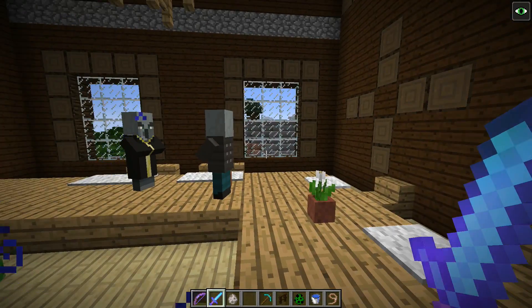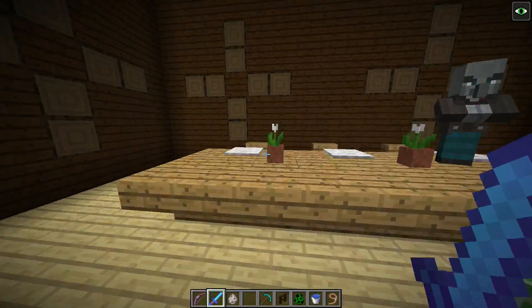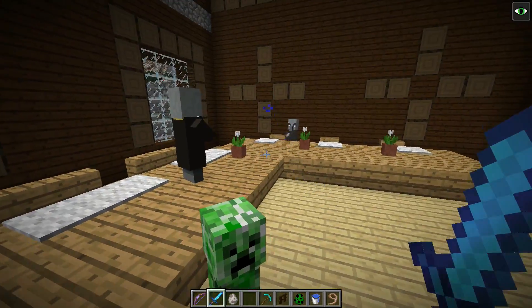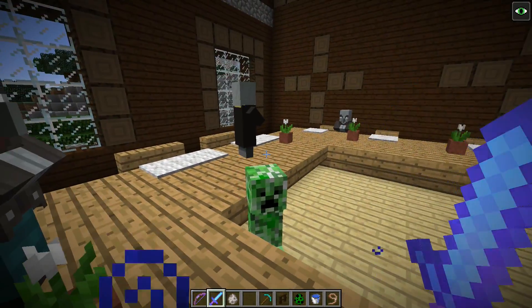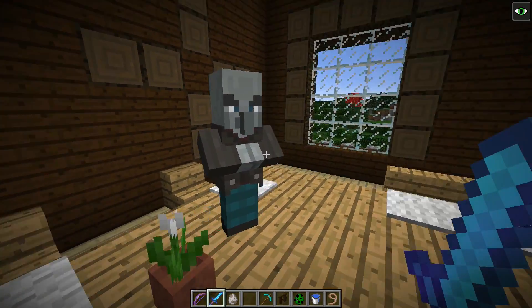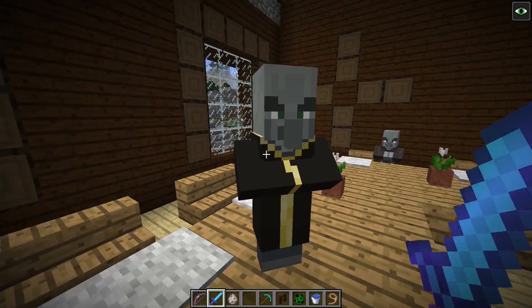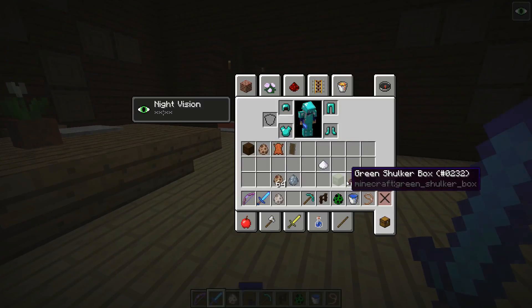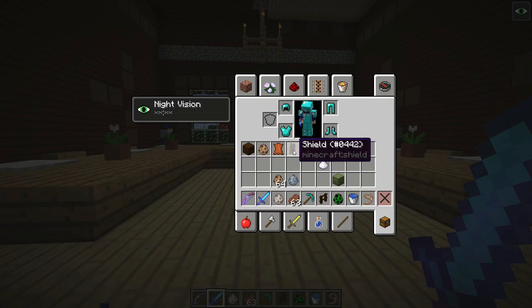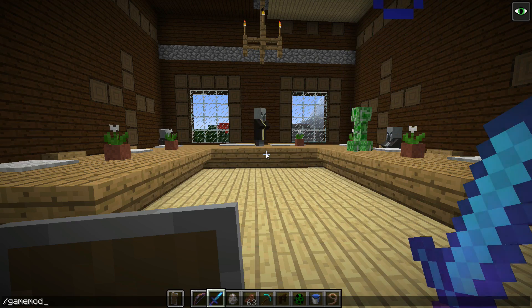These two are vindicators. Essentially, villagers have been exiled from the village and are kind of pissed about it. Right now they're calm because I'm in creative, but if I go into game mode zero they will stop having their arms together and actually whip out an iron axe. And this evoker will raise his arms and start casting some stuff. Let's go game mode zero.